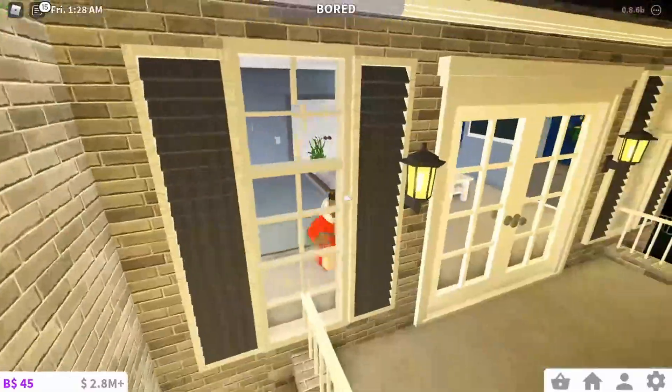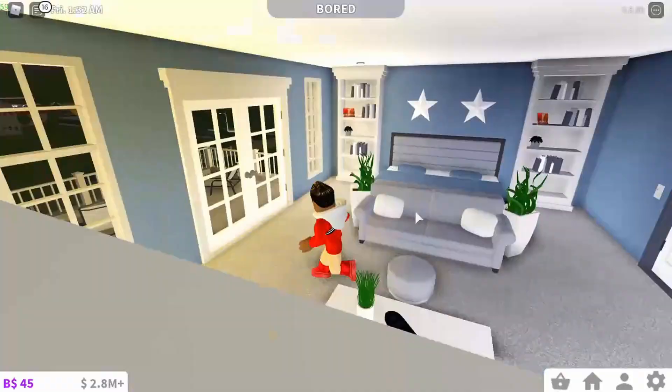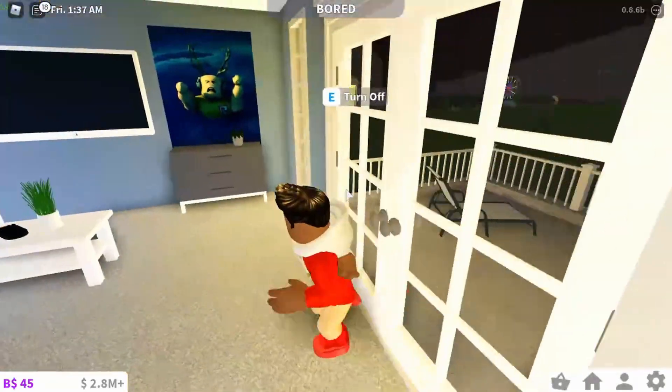This is like my bedroom pretty much. We have a TV — I still gotta change some of these pictures. We've got a couch, bed, cool stuff. And then we have this nice little deck outside — a cool deck area.